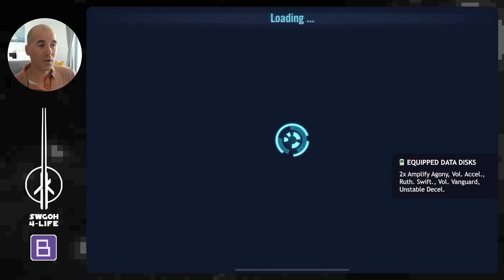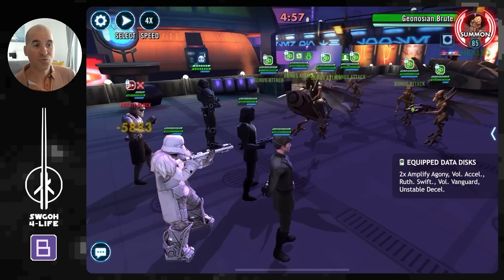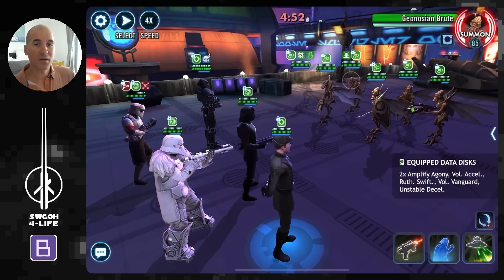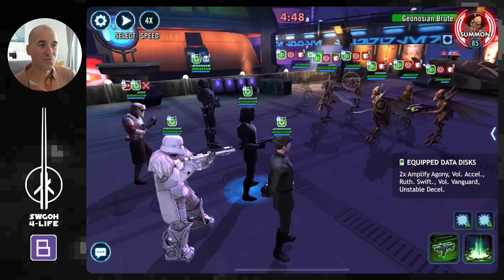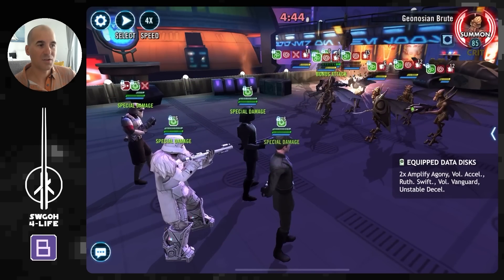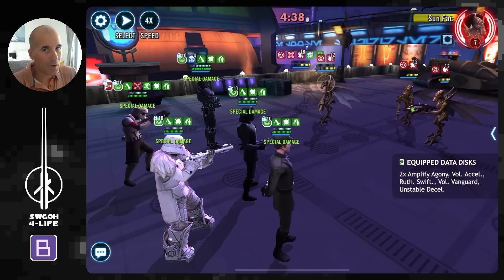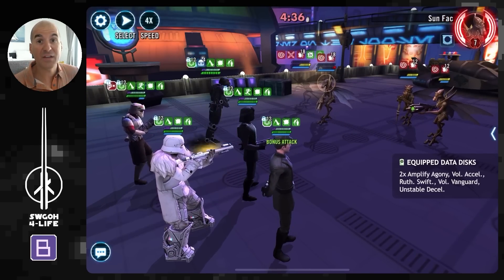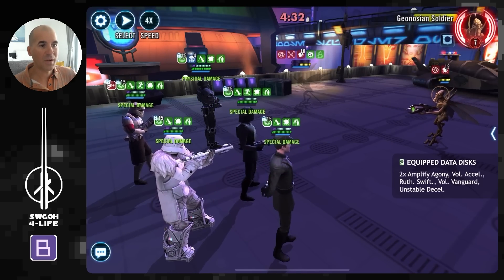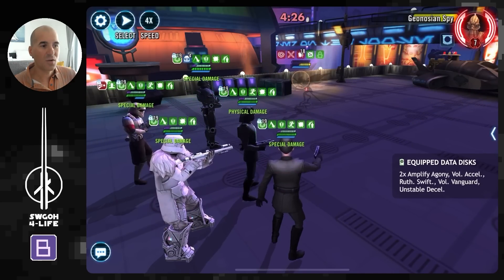You can also do this with a full Trooper lineup. Use Storm Trooper if you have Voluntary Vanguard, otherwise Shore Trooper works too — he's got a pre-taunt anyway. Because Piet gains a lot of bonus turn meter when his allies are hit, even a slightly lower-gear Shore Trooper can get things going. Once Piet gets a turn you drop the big AOE and you're rolling. So there are a couple of variations depending on your roster and whether you have Voluntary Vanguard.